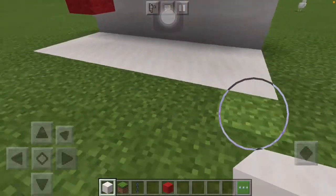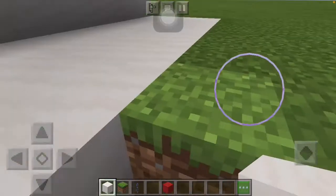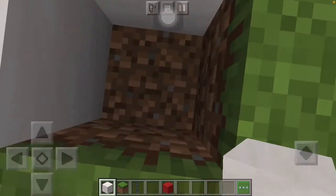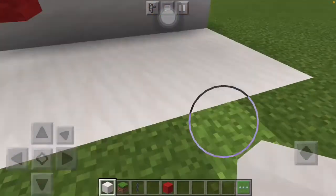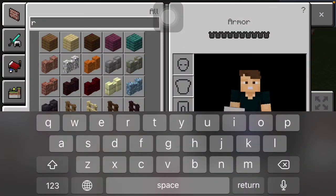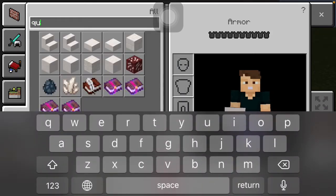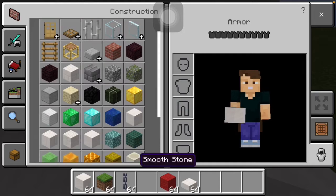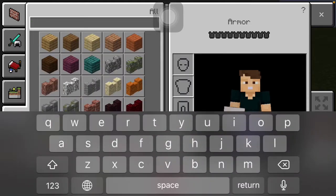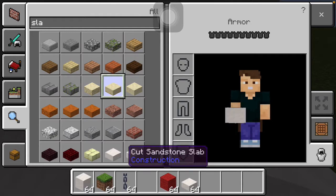I'm gonna try building something kind of like a bench press because I've never built one before — I just want to see if I can get it right. I'm gonna get some quartz slabs. Actually that's a little too matchy-matchy, so I'll get some sort of slab. I'm gonna go with cut sandstone — this honestly looks really nice, looks comfortable.